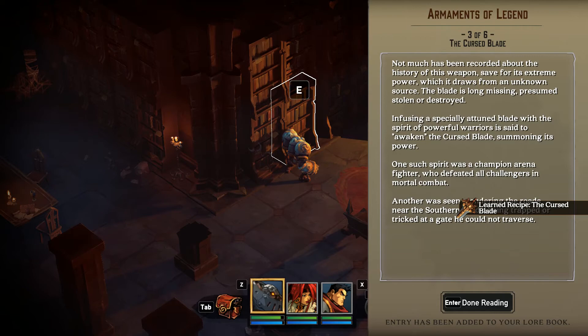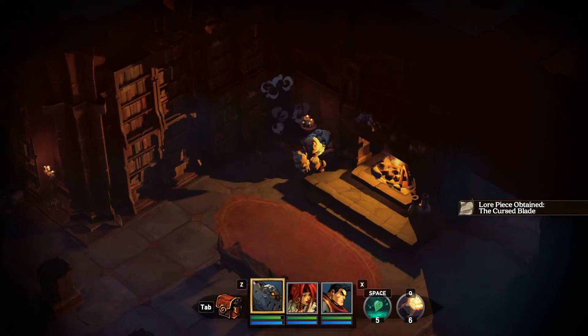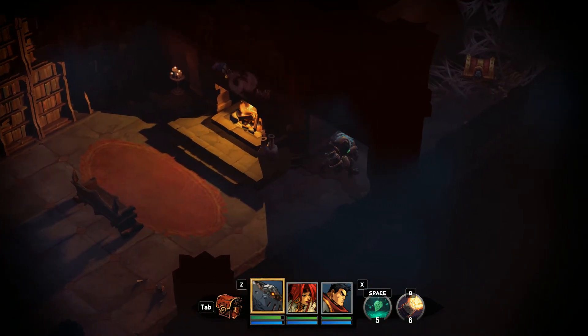And here we go. Not much has been recorded about the history of this weapon, save for its extreme power which it draws from an unknown source. The blade is long missing, presumed stolen or destroyed. Infusing a specially attuned blade with the spirit of powerful warriors is said to awaken the cursed blade, summoning its power. One such spirit was a champion arena fighter who defeated all challengers. Another was seen wandering the roads near the southern wilds, being trapped in a gate-like conduit. You know, I'm thinking they're telling us this — maybe we need to go get these? Especially if this is the last area. When we get back outside, we can totally look.